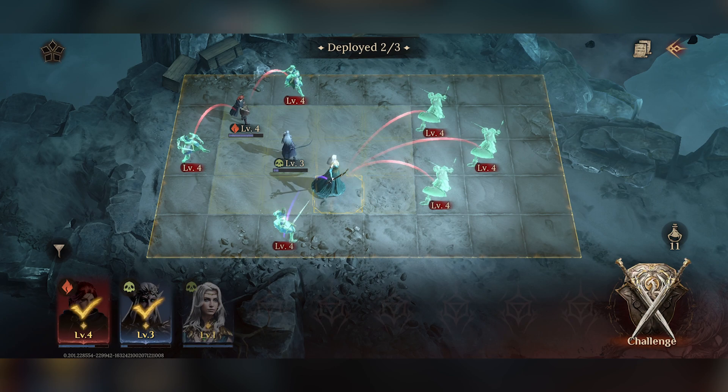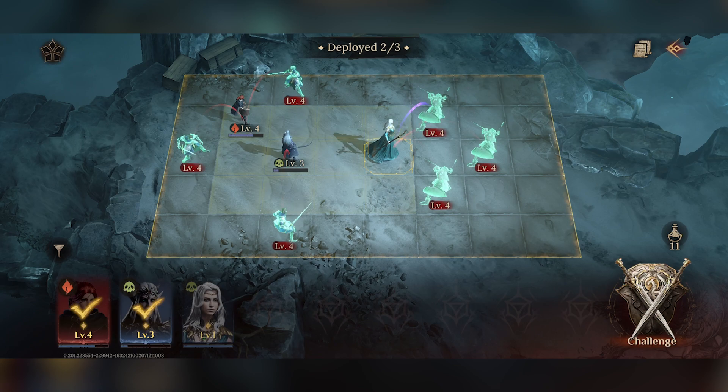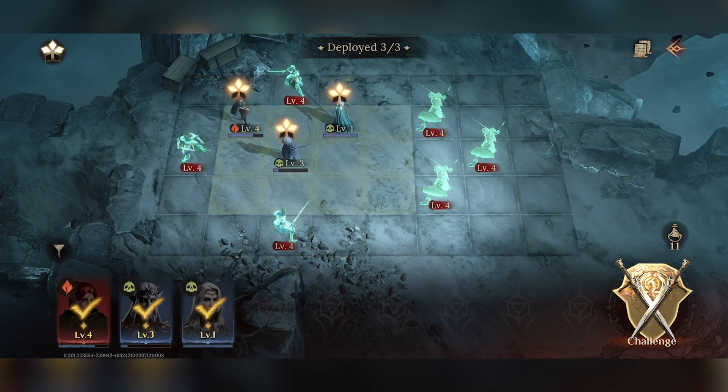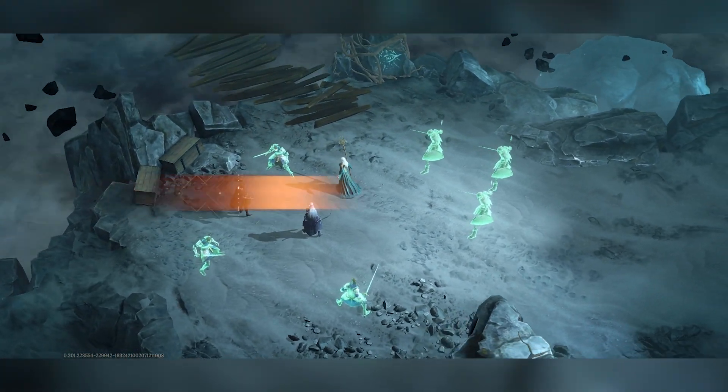We're going straight into the fray - we have to place our characters, our heroes, somewhere on this board in order to do maximum damage. Around about here, as you can see, all of the different lines that come off our character show who they can attack, so I'm going to put them there and then click on challenge.